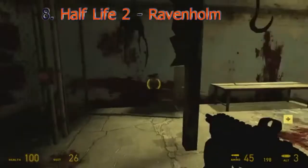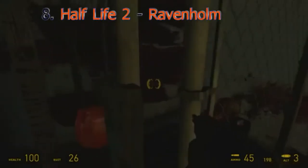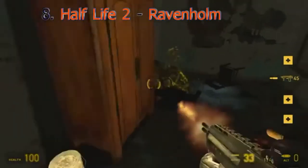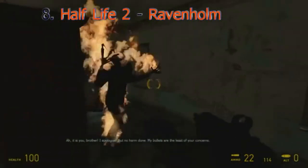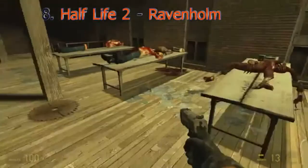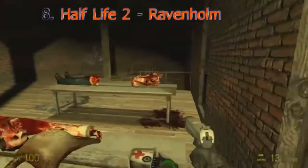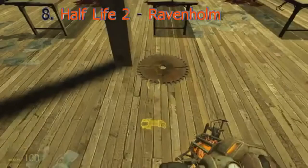Half-Life 2 takes a sudden, very dark turn when you're forced to go to Ravenholm to escape the Combine. Alyx has mentioned that they don't go there anymore, and it's obvious when you get there why. The town's in shambles, filled with humans and zombies alike that have died due to a crazed man's traps — named Father Grigori. To make matters worse, you have almost no ammo. Definitely the most creepy level in the game.